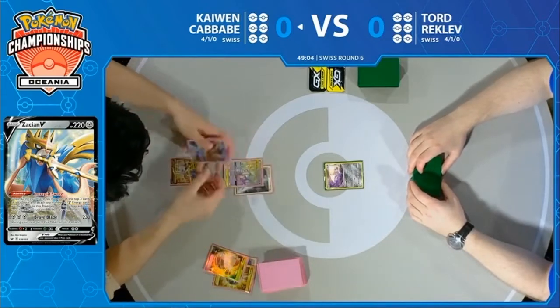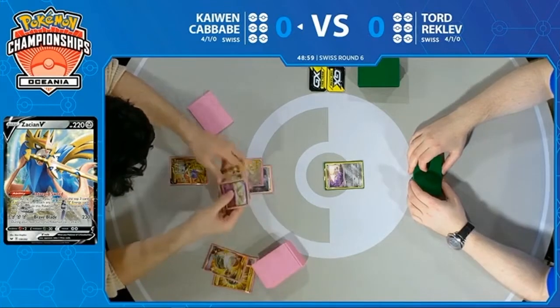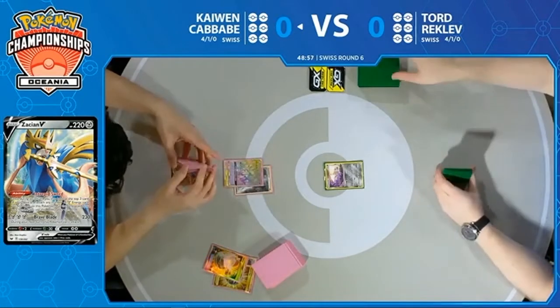We may just see Intrepid Sword from here. Actually, it looks like we're seeing a switch first. Intrepid Sword — finding himself three new cards. None are Metal Energy, so they all go to his hand.